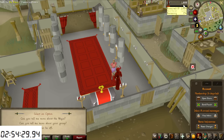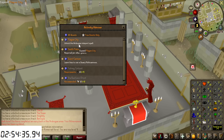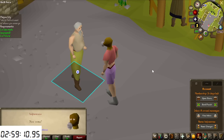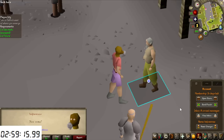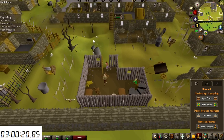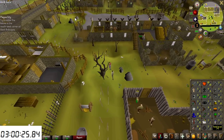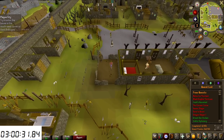The next quest is Plague City, and I know it gives quite a lot of mining experience — a good recommendation. We also have the Necklace of Passage for the Ardougne teleport. Just have to say the NPC here has a very fitting name — and on top of that we hit the 3-hour mark just now, so one more hour to go. Current account stats are visible, and in terms of quest points we currently have 24.